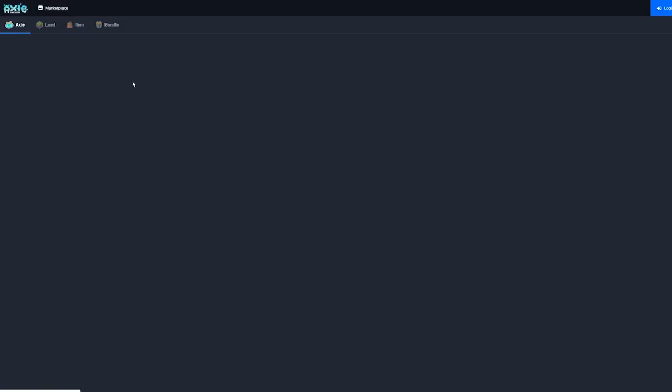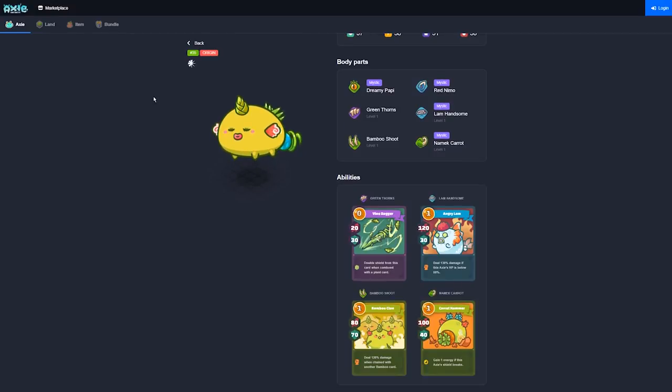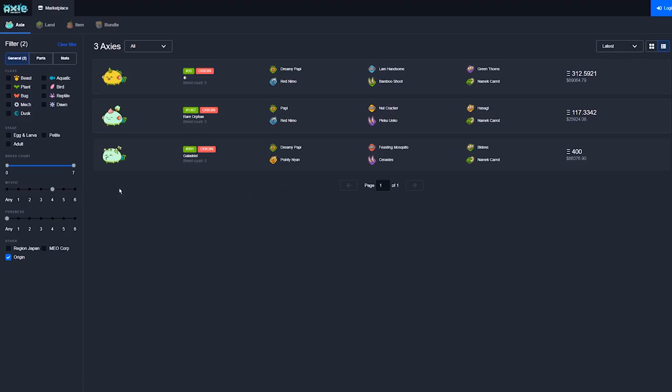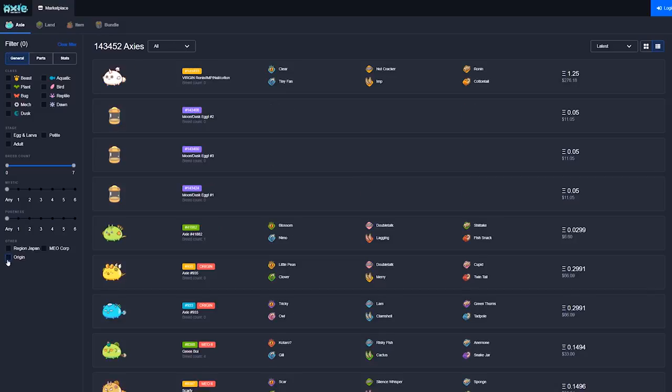Mystic Body Parts are also the only Body Parts that can be upgraded into Legendary Attacks. There are also 1,237 Axie Origin Coins saved by the Axie Infinity team for promotional events and tournaments. Axie Origin Coins were distributed for referrals during the Axie Infinity pre-sale event and can be traded in for Origin Axies at a 5-to-1 rate. These Axie Origin Coins can roll Mystics and are very valuable if you can get any.